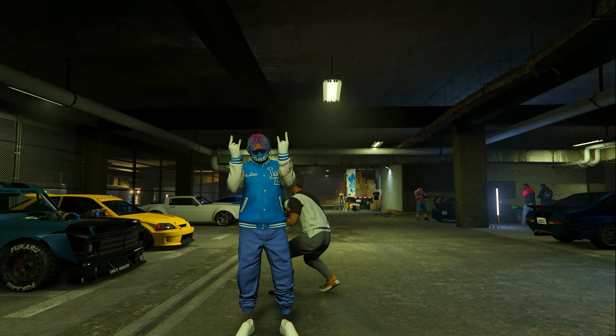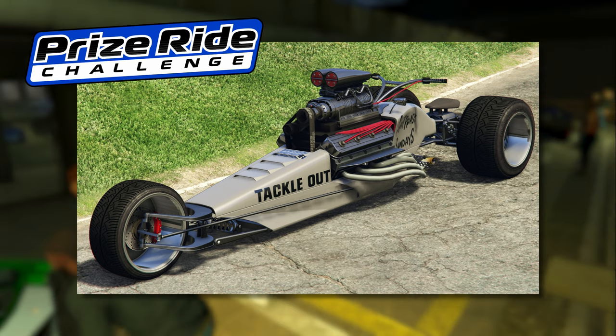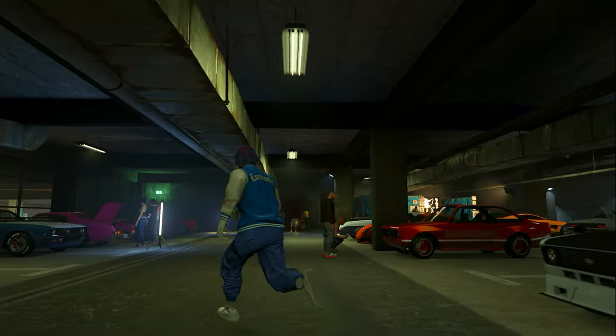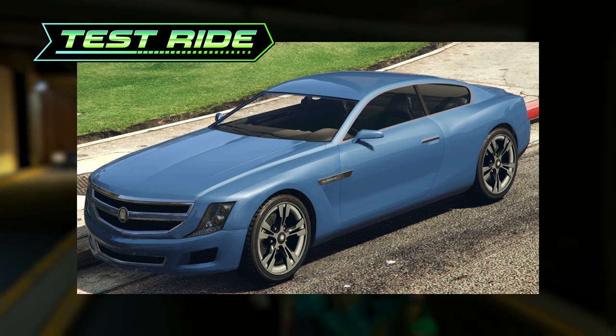This week's prize ride vehicle inside the LS Car Meet is going to be the Western Rampant Rocket. If you want to win this car for completely free, all you have to do is place first in an LS Car Meet series race for two days in a row. This week's test ride vehicles in the LS Car Meet are going to be the Overflowed Entity XF, the Progen GP1, the Albany Alpha, and the premium test ride is going to be the Bravado Buffalo EVX.